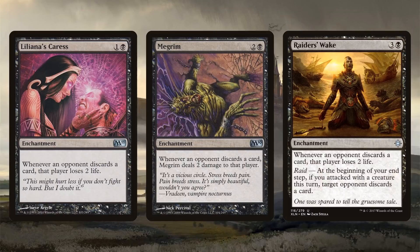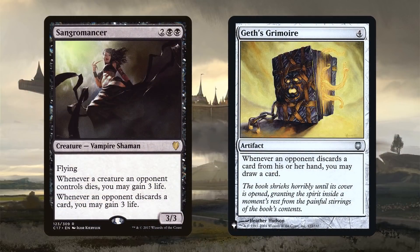If our opponents are drawing and discarding cards, how do we get value out of these discard effects? We need to turn discard into damage. Cards like Liliana's Caress, Megrim, and Raider's Wake damage opponents for every card they discard. Sangromancer gains us life for every card they discard. And Geth's Grimoire has us drawing a card every time someone discards — a powerhouse in the deck. There are other cards that trigger at different times, so pay attention to what triggers when you draw, when you discard, and when they discard.